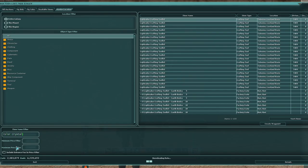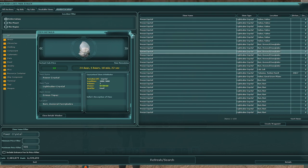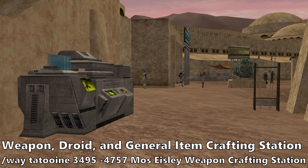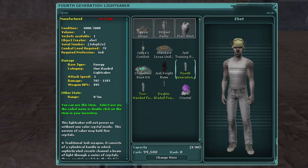A 4th generation lightsaber needs one color crystal to activate and can hold up to four additional power crystals or Krayt dragon pearls to boost its damage. Common color crystals are inexpensive, so pick your favorite color or whatever is appropriate for your roleplay. You'll also want to grab four power crystals or Krayt pearls of Select or Quality rating, as they are cheap and offer a good damage boost. Now that you have everything, head to any weapon, droid, and general item crafting station — like the one near the Mos Eisley Medical Center and Starport — and double-click your lightsaber tool kit to begin crafting. Don't worry if it isn't perfect, as you'll get more equipment in the future to aid the process. You'll also want to replace your 4th generation lightsaber with a 5th generation once you unlock 5th generation schematics.